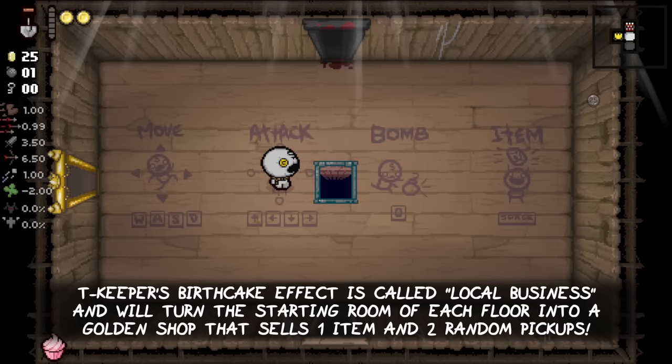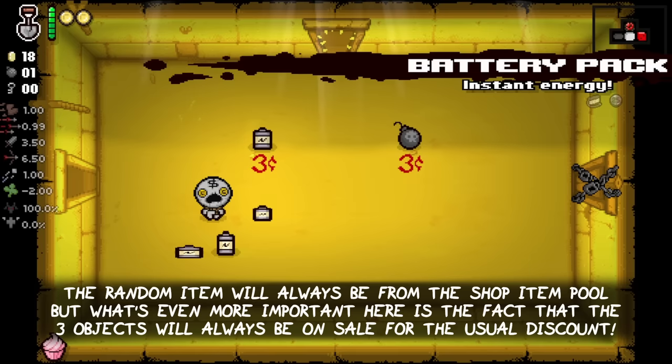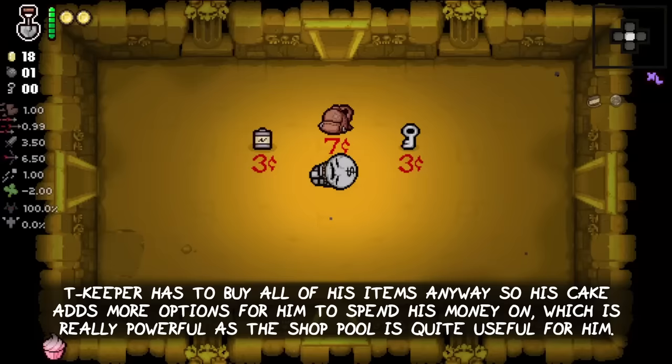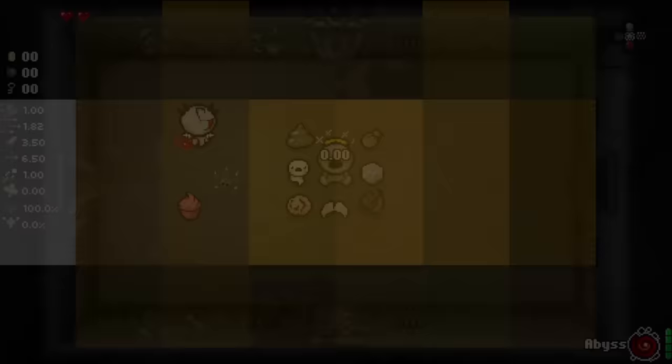Tainted Keeper's Birth Cake effect is called Local Business and will turn the starting room of each floor into a golden shop that sells one item and two random pickups. The random item will always be from the shop item pool. But what's even more important is that the three objects will always be on sale for the usual discount. Remember, Tainted Keeper has to buy all of his items anyway, so his cake adds even more options for him to spend his money on, which is really powerful as the shop pool is quite useful for him.